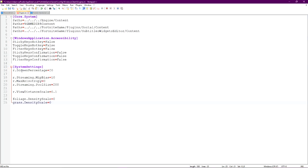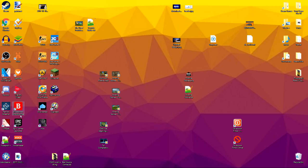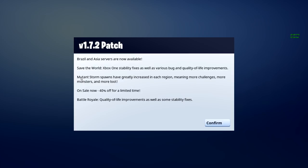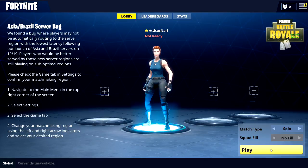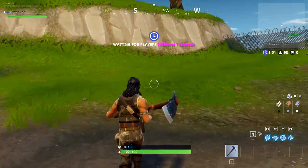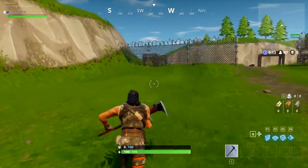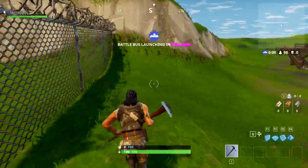I'm going to copy and paste the grass setting to zero, save it, and go ahead and open up Fortnite. It does not say anything about changing the .ini file. If we go ahead and start a game, as you can see, the grass is indeed still here.